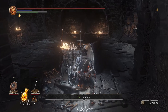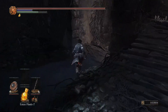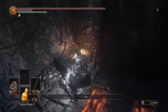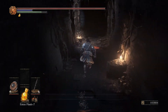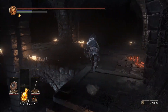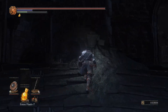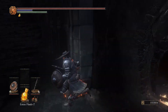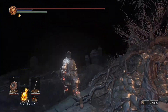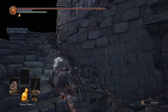Head over here to where Andre would be and you're going to have the Blacksmith Hammer, which is a club weapon. Then you head over here where the arena would be, and there is an illusory wall that I found by accident one day — I was very excited. You get the Eyes of the Firekeeper, which are important if you want a certain type of ending. There are no other items in this area worth hunting for — exploring for the snuggly nest and all that is really just a waste of time.